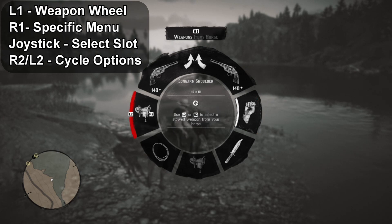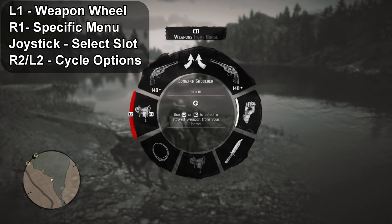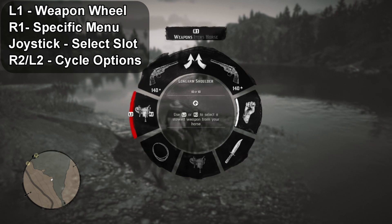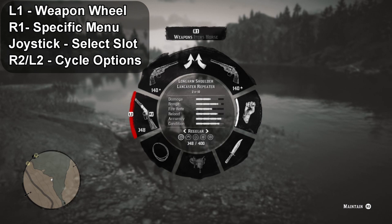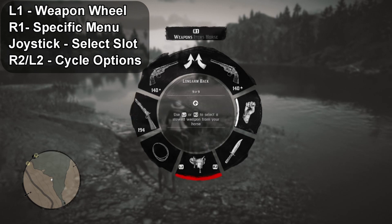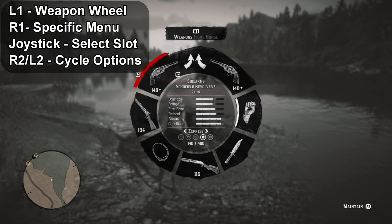You know how to get to the weapon wheel by pressing L1. L1 brings up the weapon wheel, then you can use the joystick to go to the different slots. When you first start the game from a reload or save, you might not have your long gun set up, so you just push the joystick to that slot. You use R2 and L2 to cycle through your options. I like to roll with a rifle and a shotgun, but you can do that with all the slots.